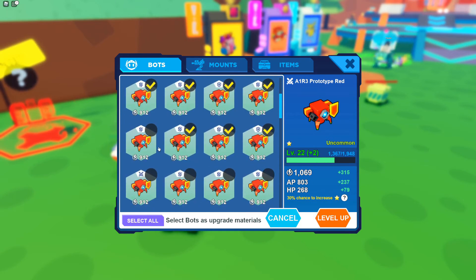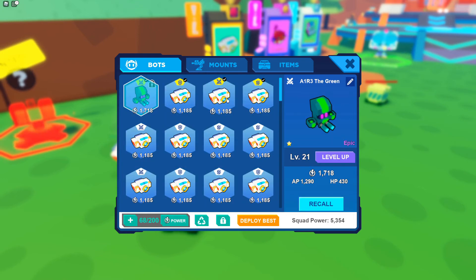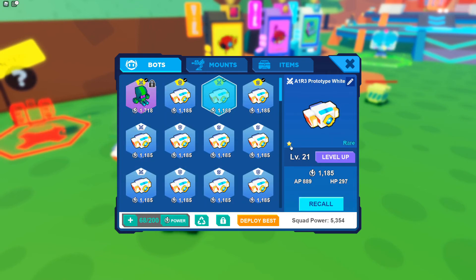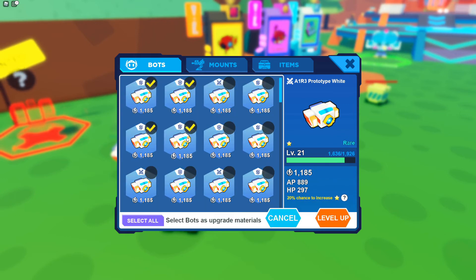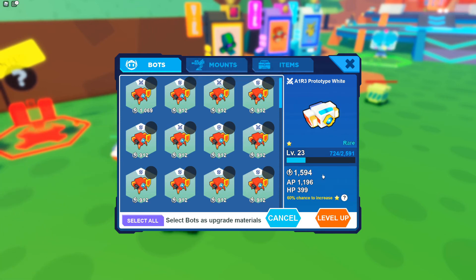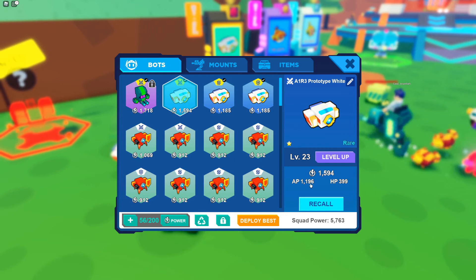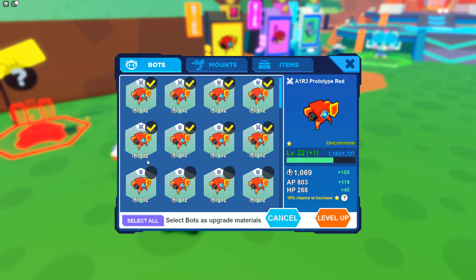I'll fuse this one as an example because I have so many of these — and hopefully the percent chance is much higher. It's only 42, so let me try to fuse and see if the stars go up. I'll select the ones that are the same type — 60% chance to increase the star. Let's go. It didn't happen, but at least we got a stronger pet.